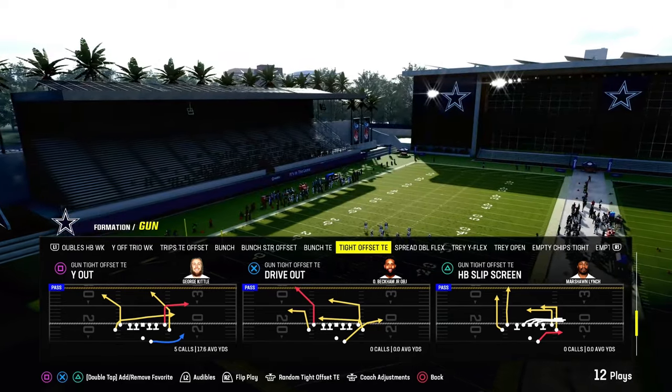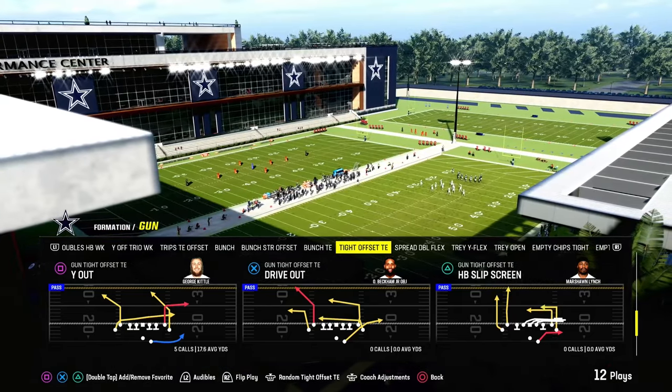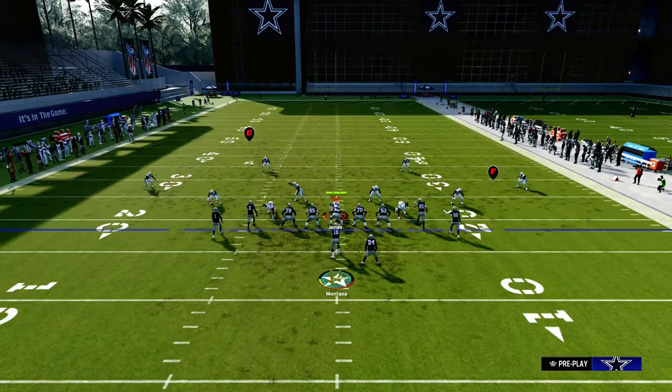We're going to show this concept out of the tight offset tight end in the Jets playbook. If you want to get my entire Jets offensive e-book, join the Patreon down in the description — it's only $10. It gets you access to all of our offensive and defensive e-books. The play we're looking at is going to be Drive Out.